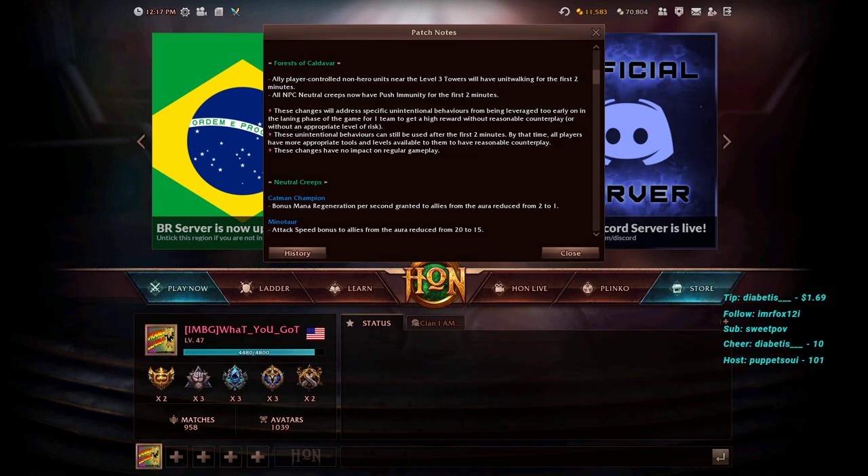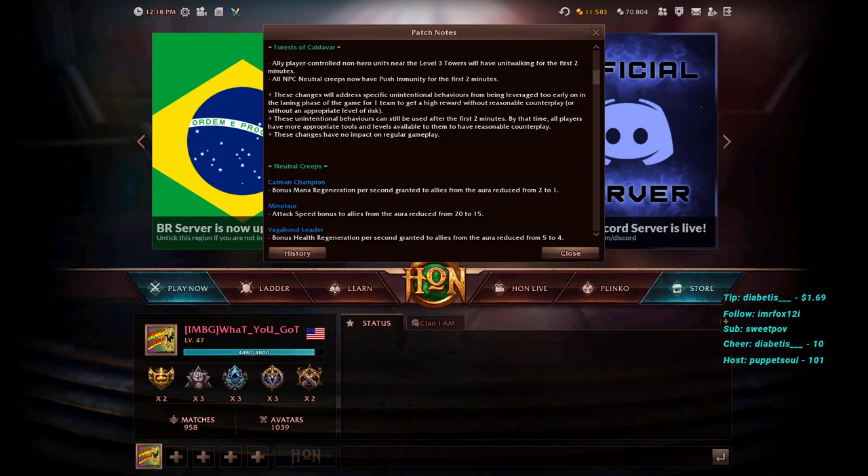Clarification on Behemoth: historically he blocks creeps at the base with his fissure. This change should not prevent Behemoth from fissure-blocking, because it specifies 'unit walking' — passing through units. A fissure spawns terrain blocking a pathway, which is different. Behemoth can still fissure-block creeps at the base, but heroes and minions physically standing to block creeps from leaving the base is what's being addressed.